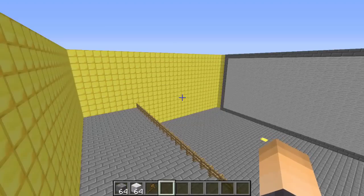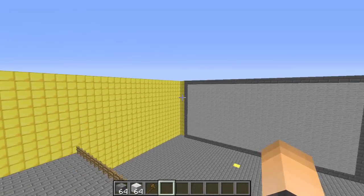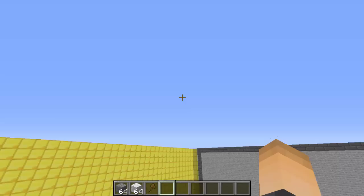Just download this plugin, drop it in your plugins folder, and then restart your server. Make sure you have the plugin called Vault if you want to give your players money rewards.